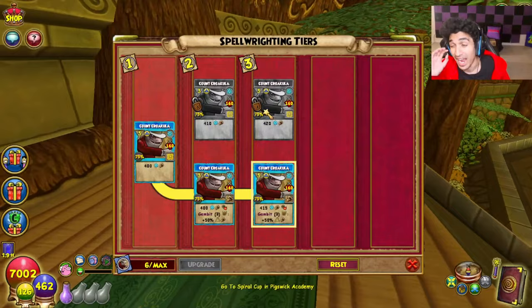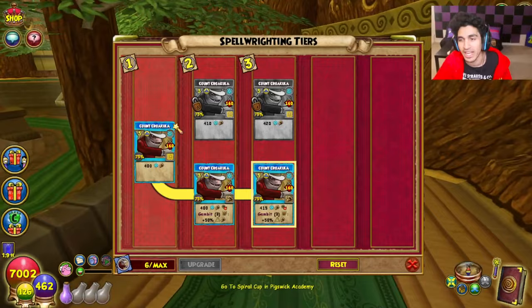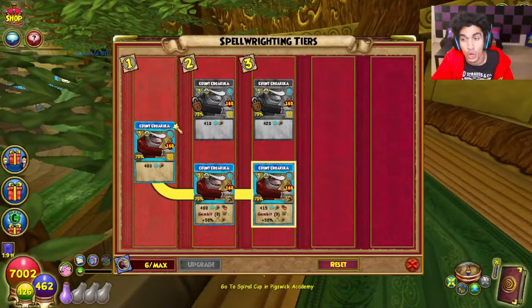Finally, the absolute best way to get the new Wallaroo spells — or even Novus spells if you're interested in their utilities — is to get Cantrip chests open. You want two other people to do this with, and you can do this in the worlds of Wallaroo or Novus depending on which world you want Spellmans from.